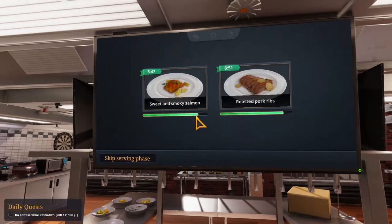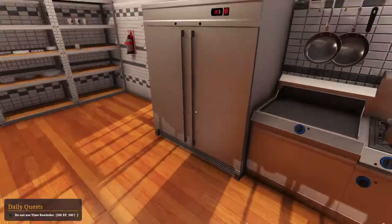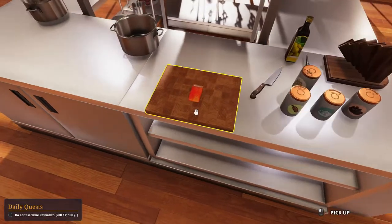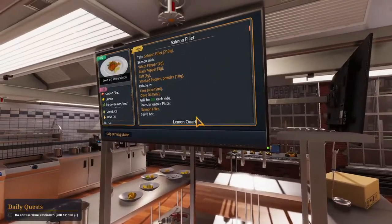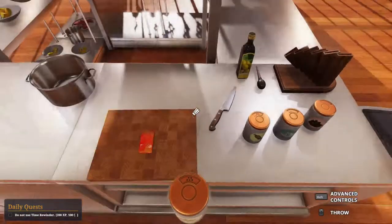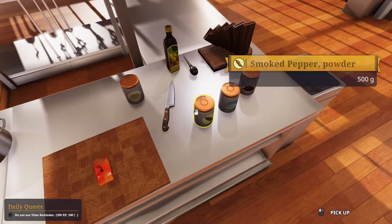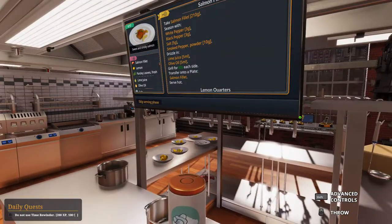We're going to prepare sweet and smoky salmon. We need to get the salmon fillet from here. The rest I've already prepared — the seasoning and everything, they're all here. And we need 3 grams of white pepper, 3 grams of salt.